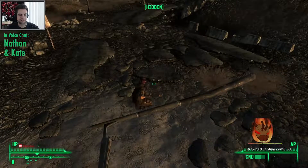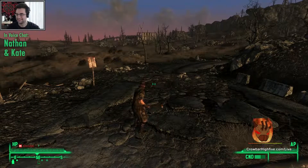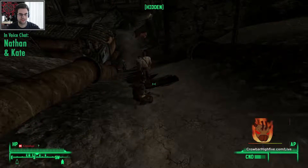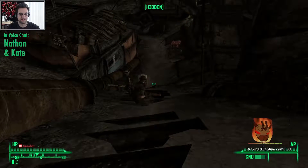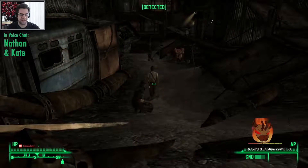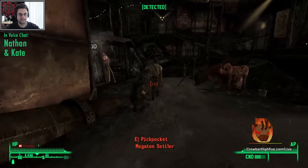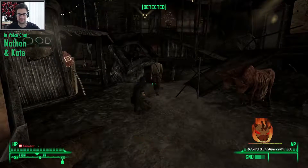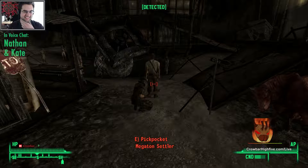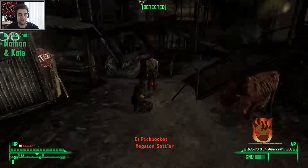Wait — do it and no one sees? Find out where he lives, pick the lock, and kill him in his own home. Oh, there he is! He's not by himself, there's some other dudes. So I basically have to follow this guy until he goes into his home and then kill him. Wait — is he just called 'Megaton settler'? Yeah. That means he doesn't have a home, right? He does not have a home, he's just a settler.